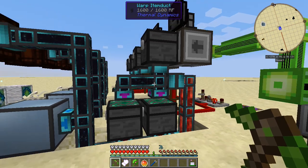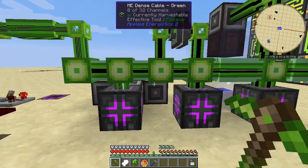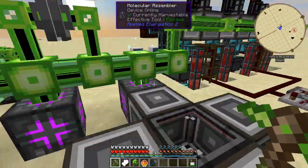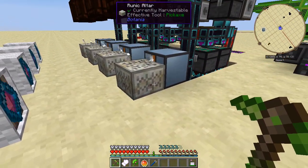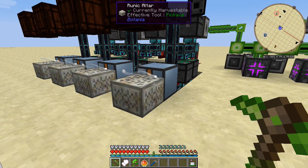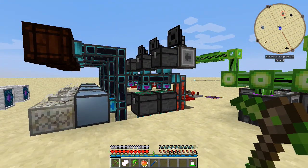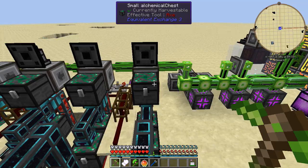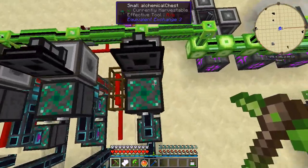You can do everything fine in any normal mod pack. Any mod pack that has Thermal Dynamics and Applied Energistics can do anything just fine. For those who don't know, the runic altar is really painful to automate, and I've pretty much done it. Now this still has a couple quirks, and I will show you these quirks. But I can technically get rid of those quirks — it just takes a lot more resources.